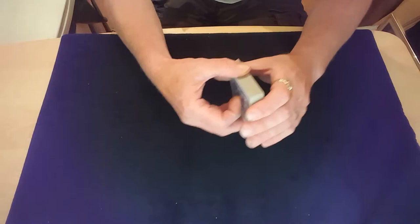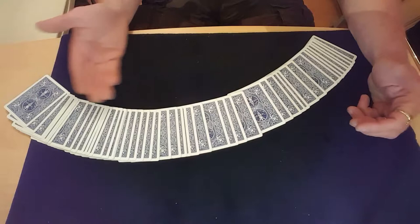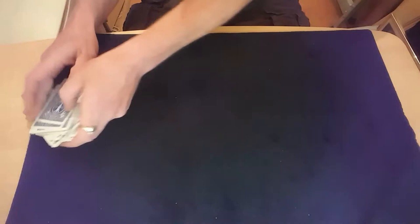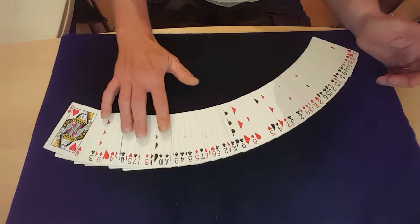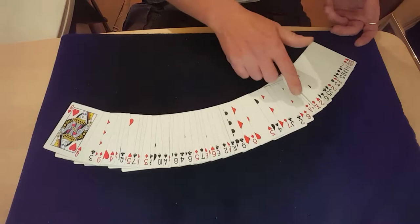I always start this off by spreading the cards out, because the first way you're going to find the card is with a reversed card in the middle somewhere. If you spread the cards out to start with, they can see that they're all facing the same direction. You can spread them that way as well to show it's completely random. It doesn't matter that they can see the aces — they can see they're all separated, and nobody's going to pay much attention to the seven.